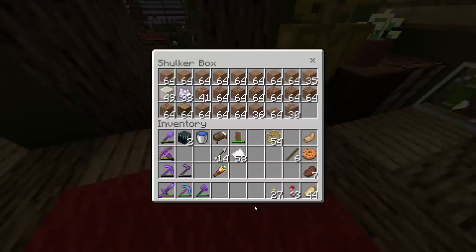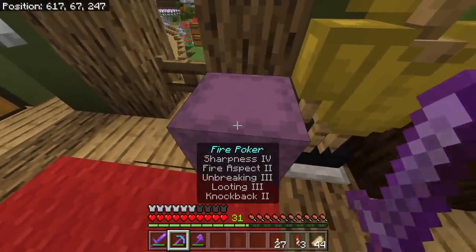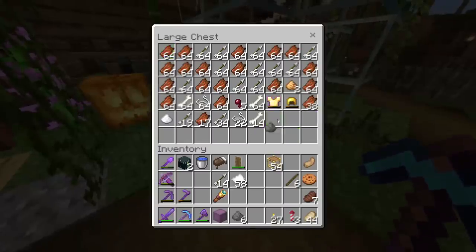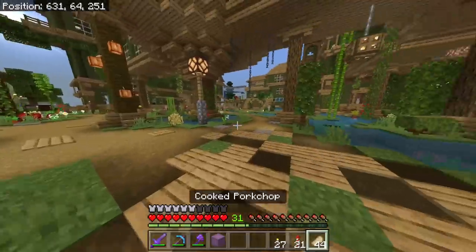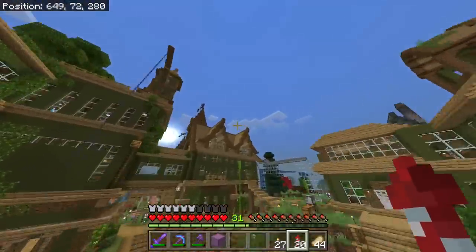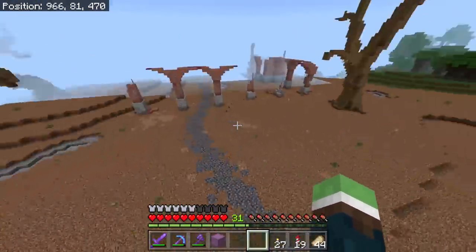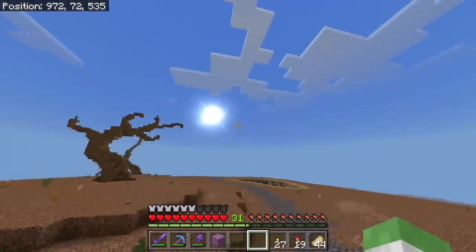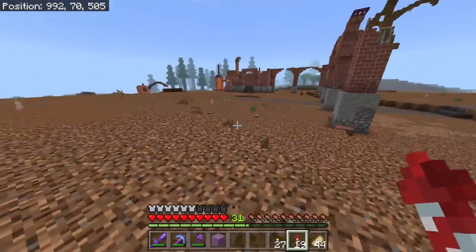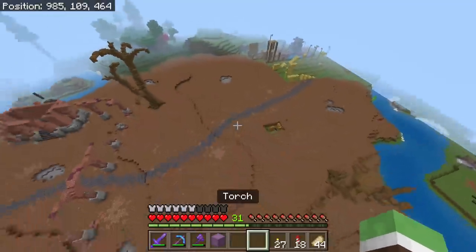I believe I have everything — these are the blocks we're gonna need for our build here. You might be wondering what we're doing. I messed around in my world with some texturing — I want to attempt to finally finish the path design in our wasteland. Currently I have this path, it started off as basalt and it doesn't look bad but it just doesn't fit this area. I probably reverted back to a backup — I put down packed mud and I liked the look of that better.